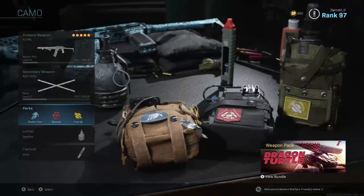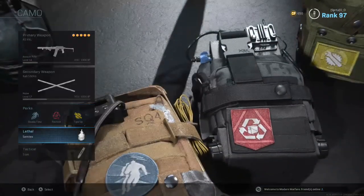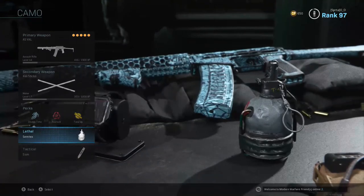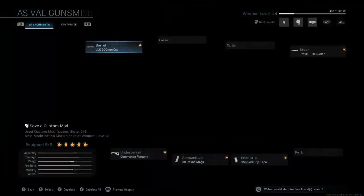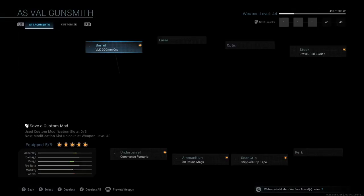Double time for more tactical sprint, restock to restock my Stim Shot, and Tune Up for faster dead silence recharge. And then Simtex and Stim — you can use any tactical or lethal that you want.